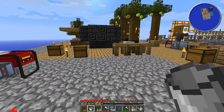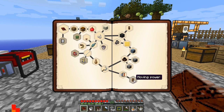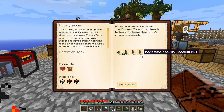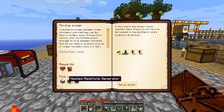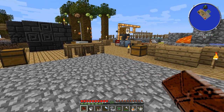Starting the episode with a quest is always good. Pick a reward bag - I've got two moving power, a red net energy cable, a hardened energy conduit, and some redstone energy conduit. That gives me some generators - that's quite cool.